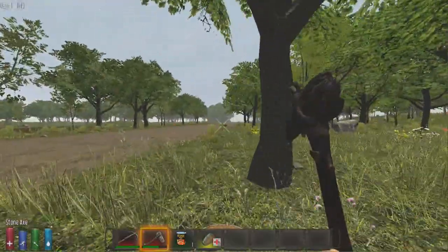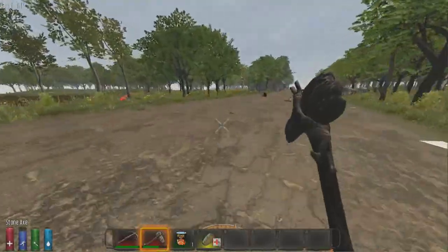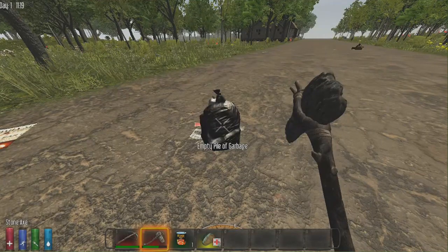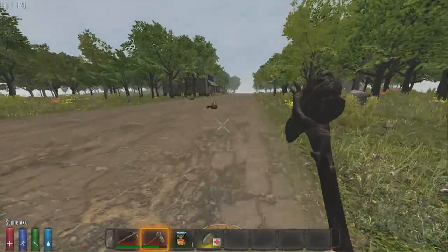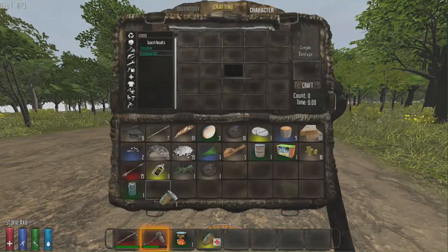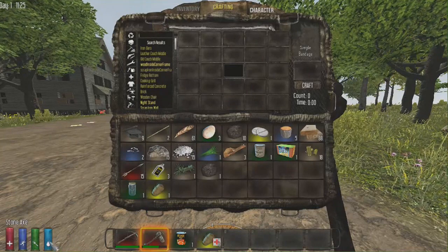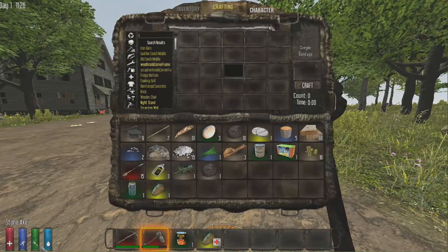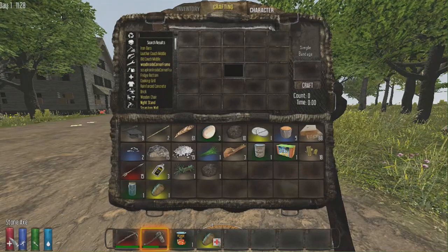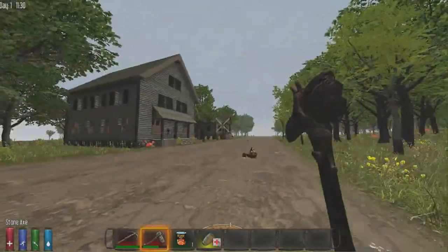We've run into a prefab — we're lucky today! Now let's check out the UI: the bar on the right is thirst, keep that up. The fork icon is hunger. Stamina determines how hard you hit with melee and how long you can run. The most important one is health — if that reaches the bottom, you die. Let's check out these buildings and see what's inside.